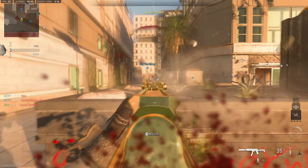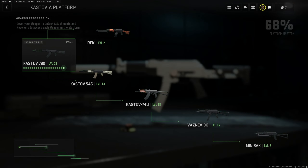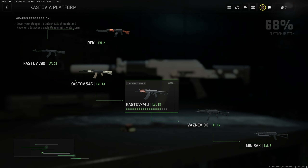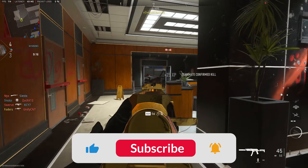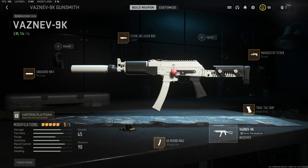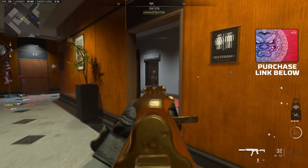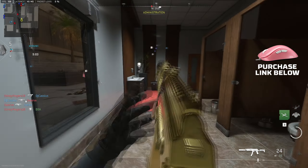Welcome back to a brand new video. Today we're going to be using the Vaznev 9K, which is unlocked by using the Kastov 762, the 545, and the 74U — you have to level that weapon platform up just to unlock this weapon. And let me tell you guys, it is probably one of the best SMGs in my opinion. This is currently what I'm rocking — go ahead and pause the video if you want to copy all of these attachments. Let's get into some gameplay.